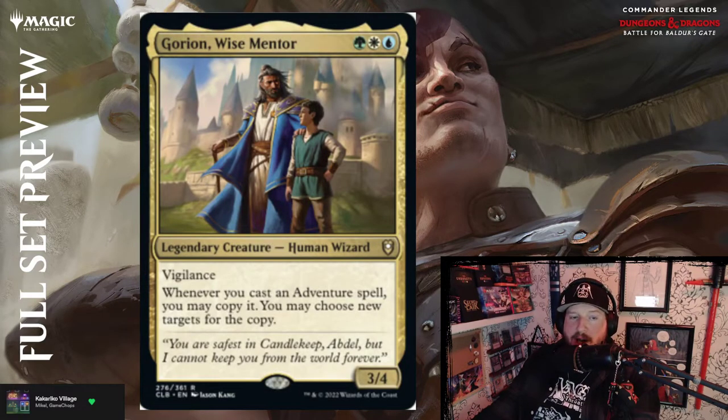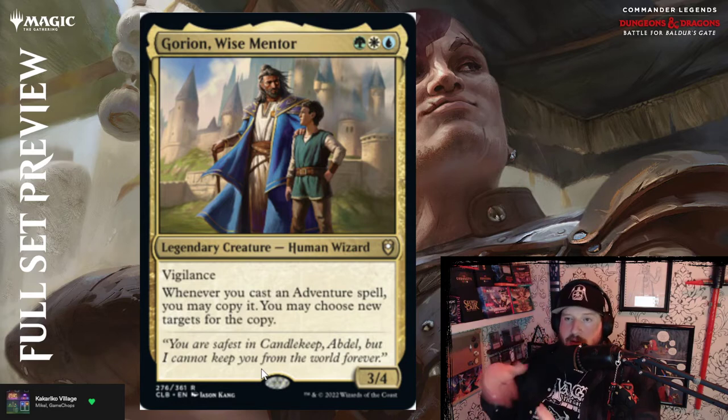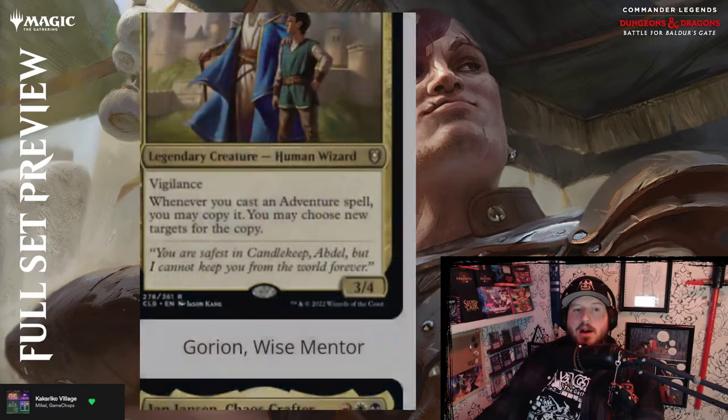Gorion, Wise Mentor — green, white, and blue — you get a 3/4 Human Wizard with vigilance. Whenever you cast an adventure spell, you may copy it and choose new targets for the copy. Last time they leaned really heavy into Adventures, they had cards that copied adventures or cared about casting adventures — this is no different. It's pretty strong, but it's only strong in that particular context.